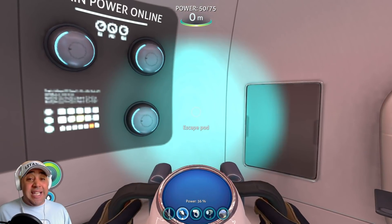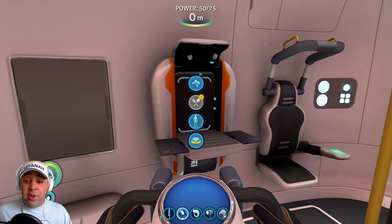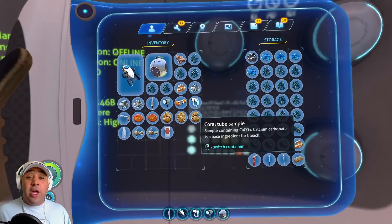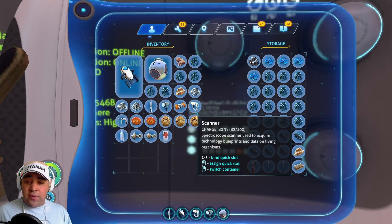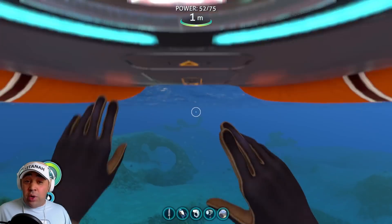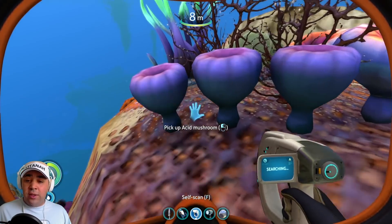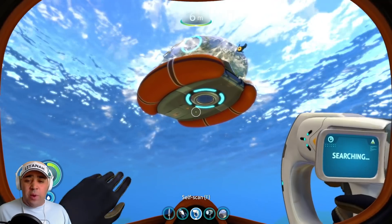Look at the battery power on the sea glide - 36, it's next to none. Can we make another battery? I need some acid mushrooms, so we're going to make a battery just in case it runs out. I have got none, so we're going to go out and get some. They're just here - we'll just pick two of those up, that's all we need for the one battery.